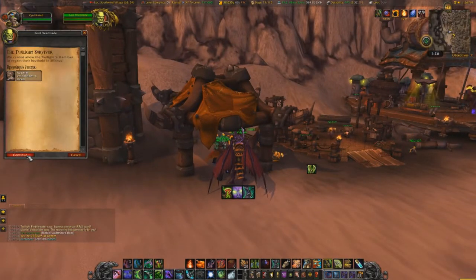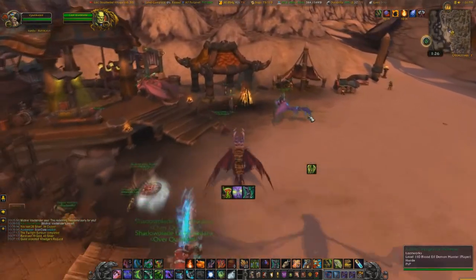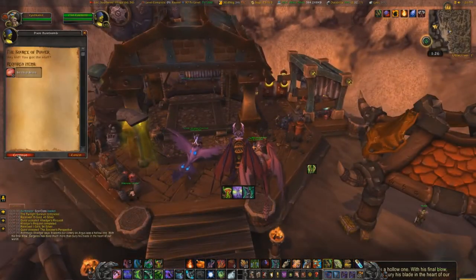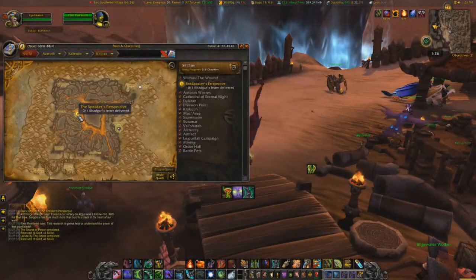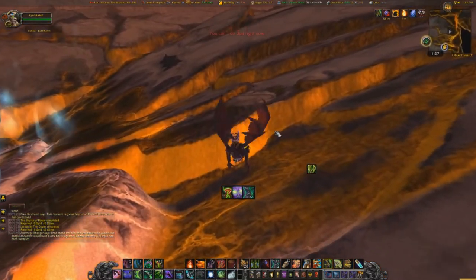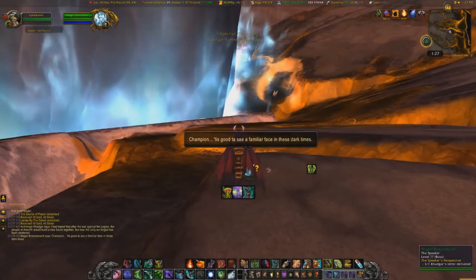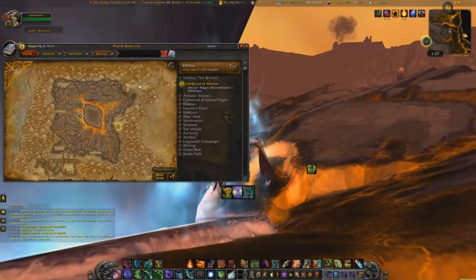Once you land over here, we're going to turn these two quests in. This next set of quests is more so for lore than for actual progression. Basically, Khadgar wants you to deliver a note to his friend on the other side of this giant sword. You would think that being a mage, Khadgar could just teleport over here. You're going to talk to Magni — he's going to give you a letter and talk to you about some lore. Listen to it if you're interested. Then he's going to say, hey, why don't you bring this back to Khadgar? So back we go.